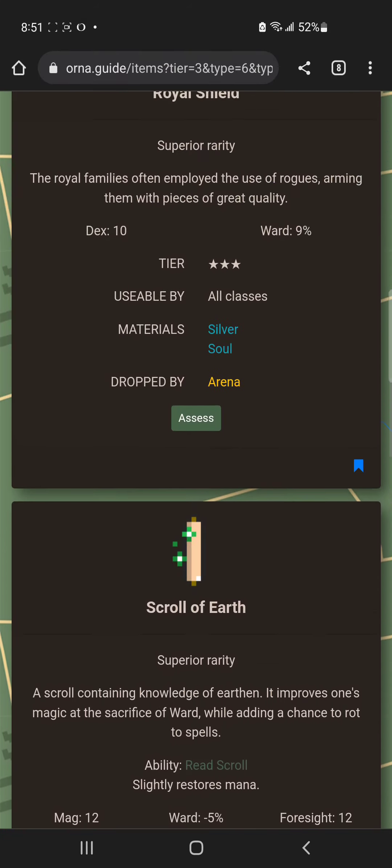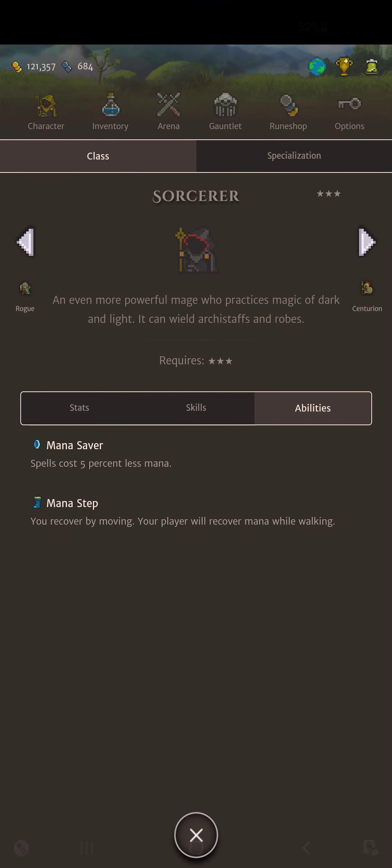To wrap up, I'll show the class abilities again. Spells cost 5% less mana. For world farming, I recommend walking around doing dailies, exploring new areas in safe zones, and doing GPS content rather than wandering searching for dungeons. For dungeons specifically, join dungeon-sharing parties on Discord. The Orna server and the Orna Legends server have the most active dungeon sharers — the Orna Legends server in particular.